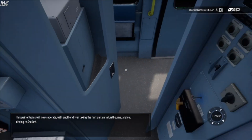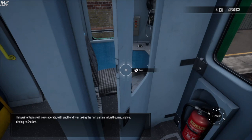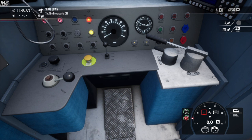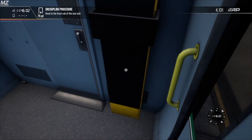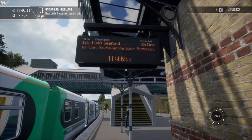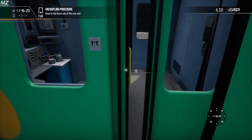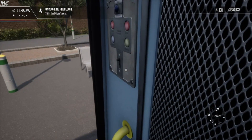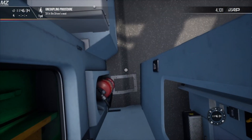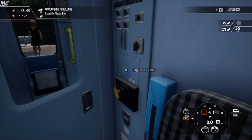The game says we have to uncouple the trains here: 'This pair of trains will now separate, with another driver taking the first unit onto Eastbourne, and you will be driving to Seaford.' Let's shut down the cab and run to the next unit. Getting stuck on a fire extinguisher here - the same thing happened to me on the 314 on Cathcart Circle. Unbelievable. Let's get the master key in, get everything set up.